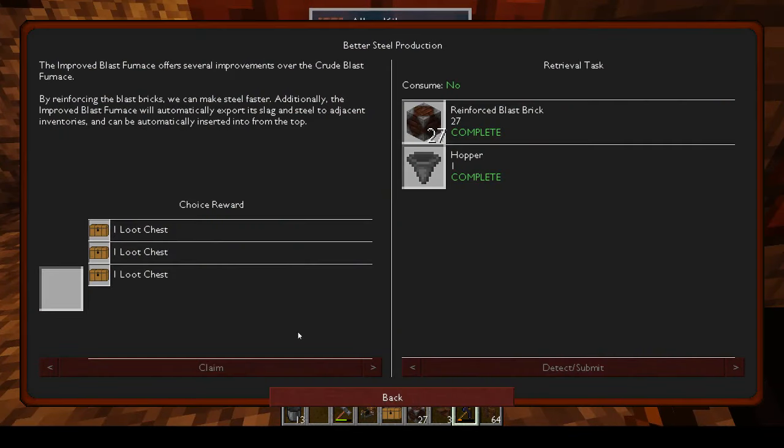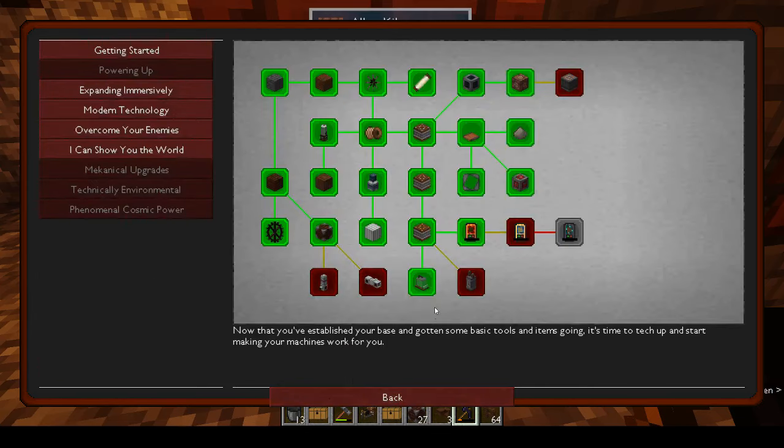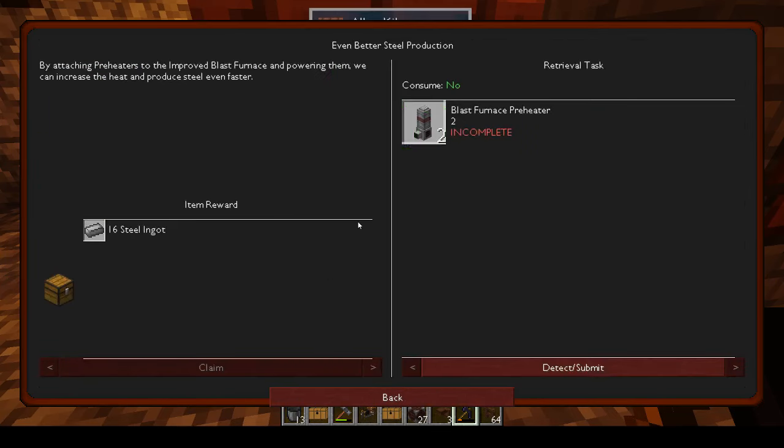So that's done. We claim another loot chest — even better steel production. Blast furnace preheater: by attaching preheaters to the improved blast furnace and powering them, we can increase the heat and produce steel even better.